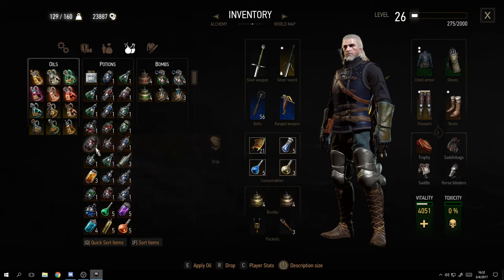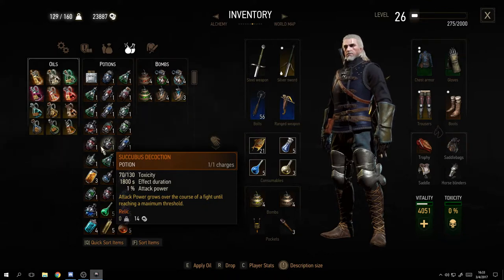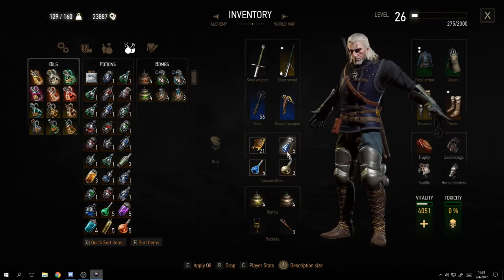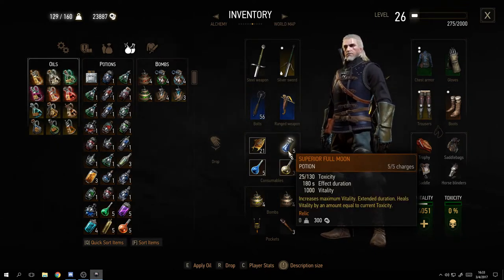These impressive-looking potion bottles are some of the decoctions I've made. Look at this one - it has 70 of 130 toxicity, so it's very toxic. I would not suggest using it when you're also planning to use other potions or filters, as your toxicity will climb very quickly. If toxicity gets too high, it will kill you.